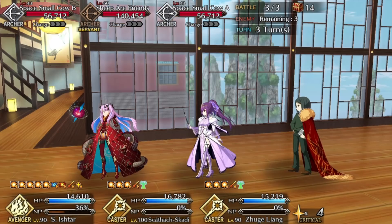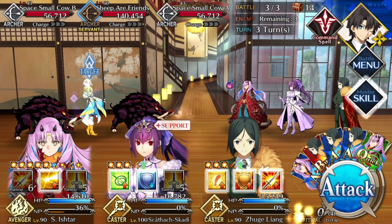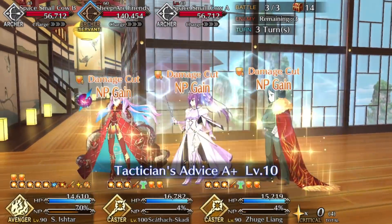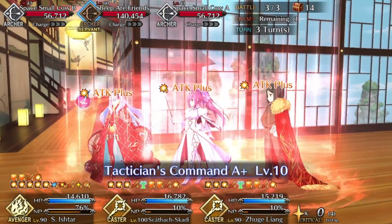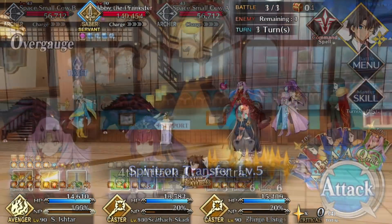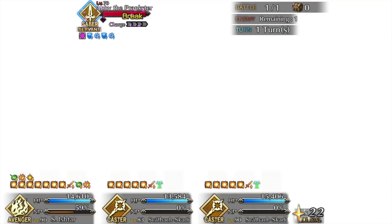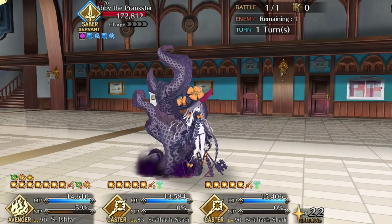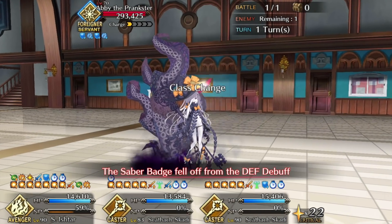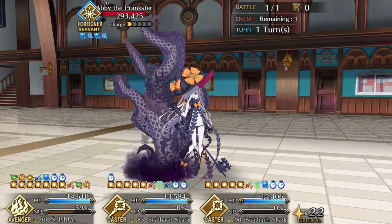Now odds are you're short on Altrium, and your only remaining grind mission should be number 31 for demonic kills. Green Kitchen and Big Blue Tank both work, so take your pick and grind until it's done. If you still need Altrium after this, go with whatever's convenient. Now Mission 31 will be done, and you can go and fight Abby the Prankster. Get her Wanted Poster from the shop, and keep in mind that she's a Saber that turns into a Foreigner if she gets a defensive debuff. Defeating her completes Mission 8.